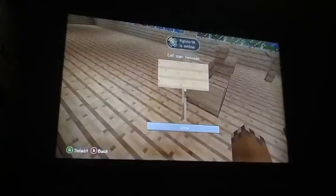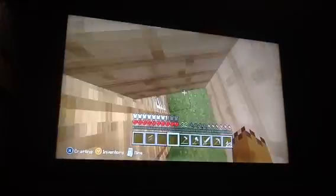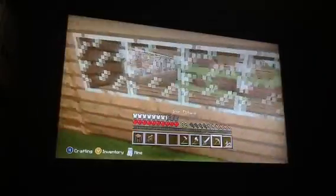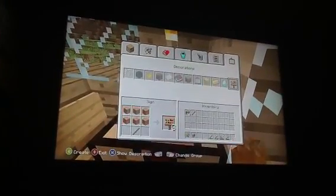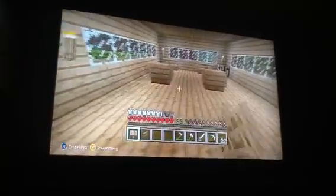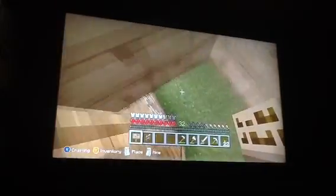I'm going to use a different colour wood. Let's get this crafting table and let's make signs. Now we have a little sitting area. The enchanting table might go on here — I don't know yet.